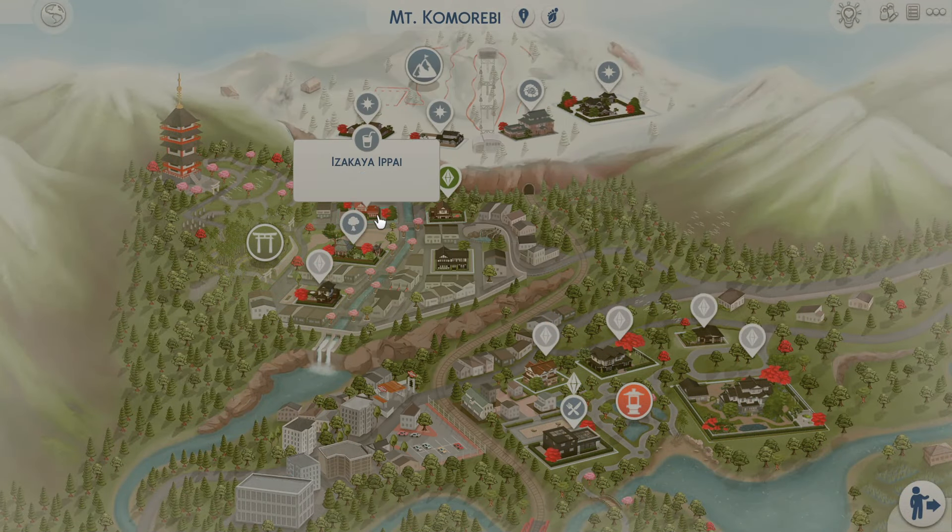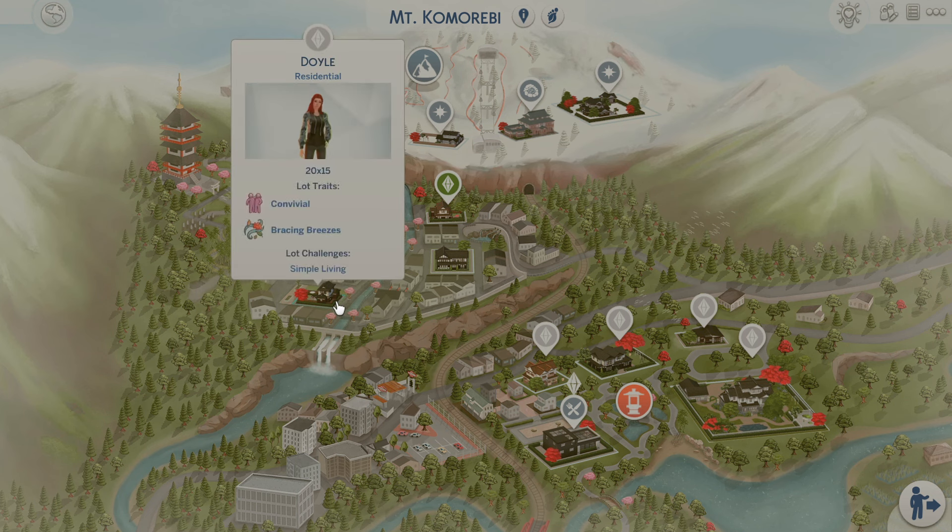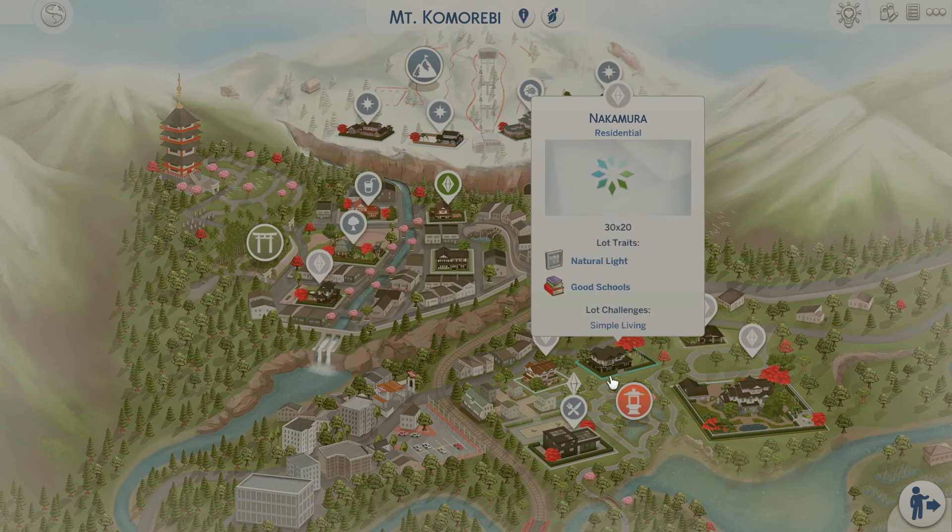We still have the pier that comes with the world, but everything is very cohesive with the theme of the homes. It just feels like everything flows together really nicely. She also updated the school too — it looks really nice. Mount Komorebi has the traditional style homes preserved along with a more modernized section, which I love.